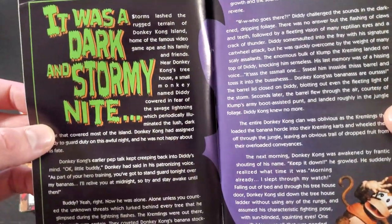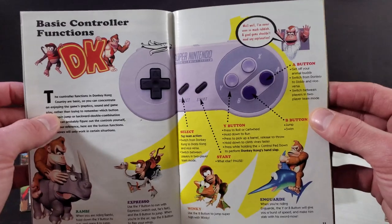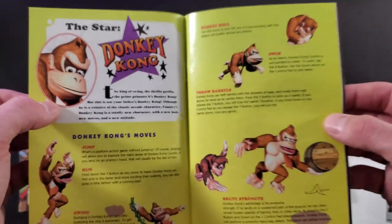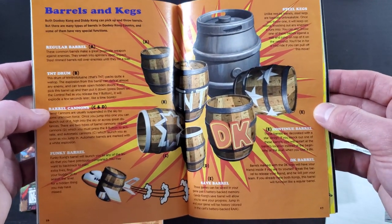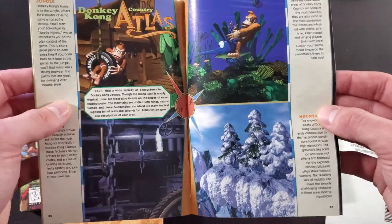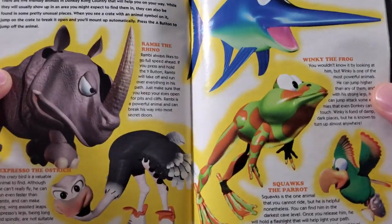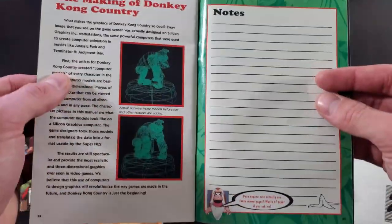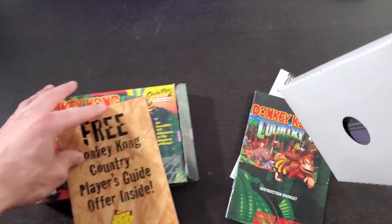Look at that storyline — 'It was a dark and stormy night.' This instruction manual is really cool. Look at these colors, these big explosive-looking words, Diddy Kong — this is amazing. Barrels and kegs, a lot of detail, a lot of good design going on here. And look — the Donkey Kong atlas, your trusty animal friends. I forgot about this — you meet a few animals and they give you power-ups, which is a really nice addition to the game.